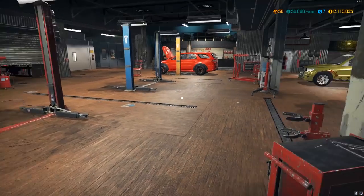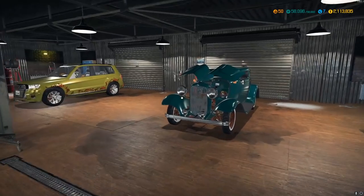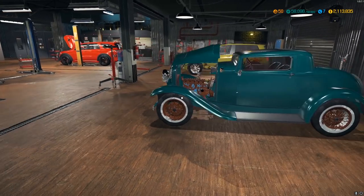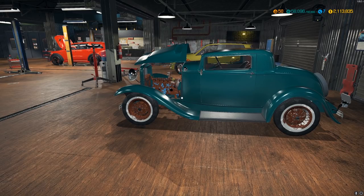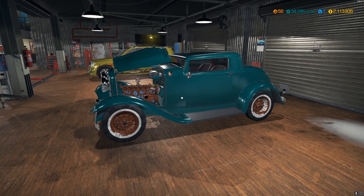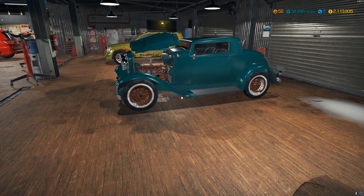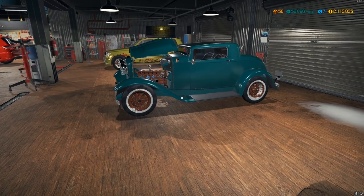How's it going everybody, it's Gorilla Man here back with another Car Mechanic Simulator video. Today we're gonna be working on the 1932 Ford — I think somebody said something about a model 13, 17, or 18 but I'm not gonna quote the model because I have no idea.